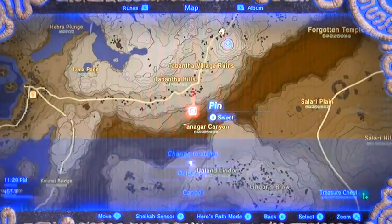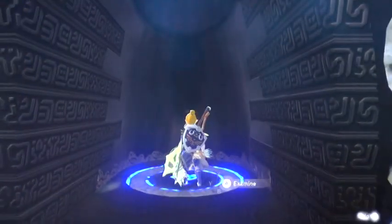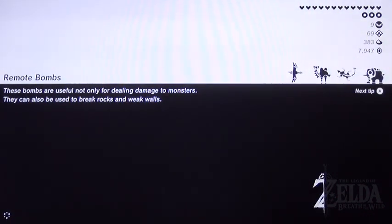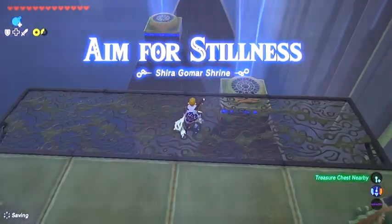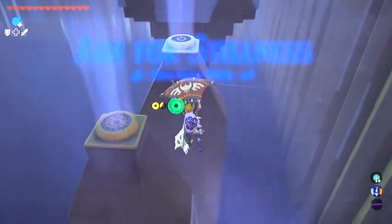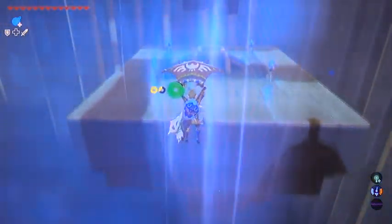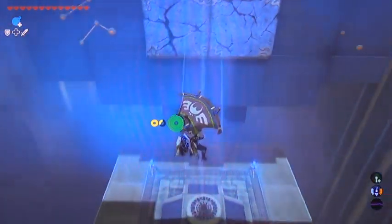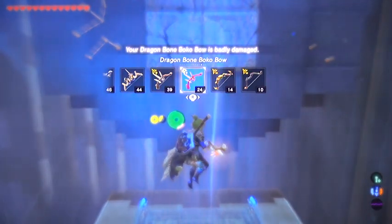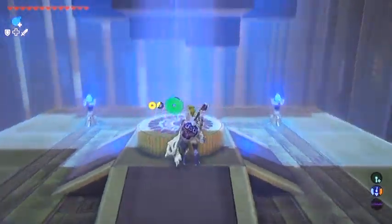Here's our shrine — just for the map reference there. Another fun shrine; I really like these updraft-type shrines. Let's not blow ourselves up in the process. You can actually just throw the bomb onto the updraft — that's another way to do it.